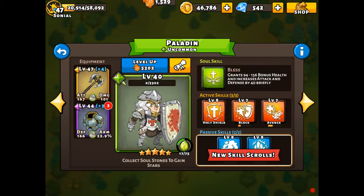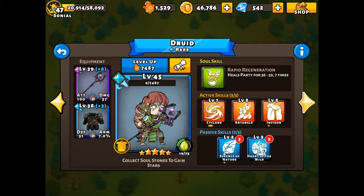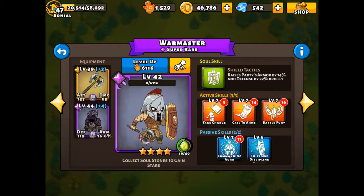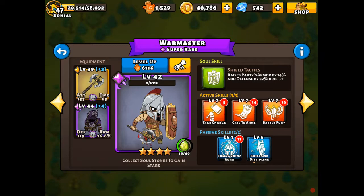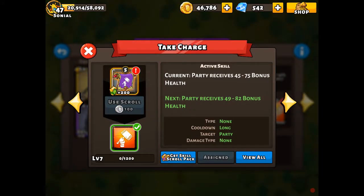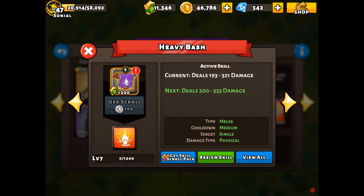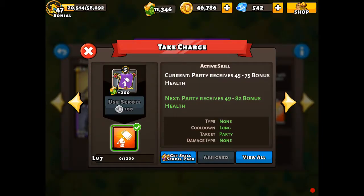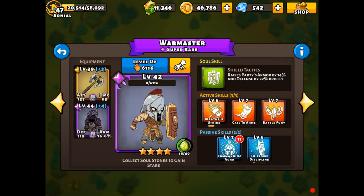Even though the rebuke is nice, and I've thought about using the samurai and the necromancer to lower that archmage's attack quite a bit, we're gonna give this crew a try. We'll switch out the take charge, which is a pretty useless skill, and put in the wraithful strike.